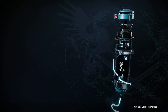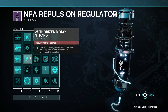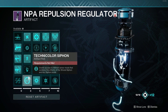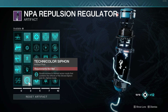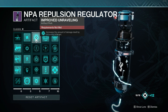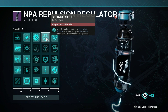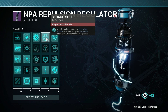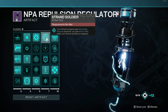Let's move on to some artifact mods I recommend for this build. Firstly, I recommend the Strand Authorized mods as well as Technicolor Siphon — that way you can decrease the overall cost of the Strand and Harmonic Siphon mods. Next, Improved Unraveling: increases the amount of damage dealt by unraveling a target. Next, we have Strand Soldier: your Strand weapons gain unraveling rounds whenever you gain Woven Mail while your Strand subclass is equipped. Of course, this is going to be very strong as we're going to have Woven Mail almost 100% of the time.